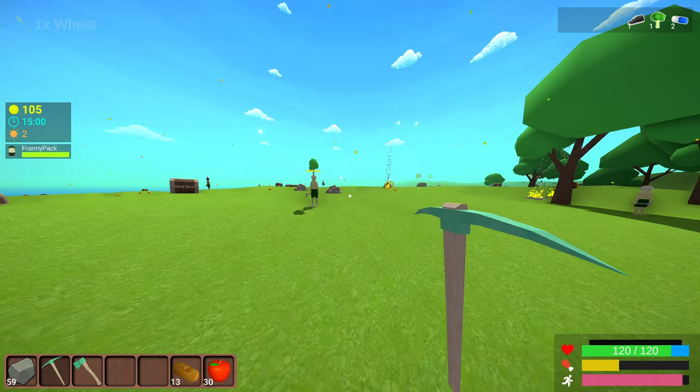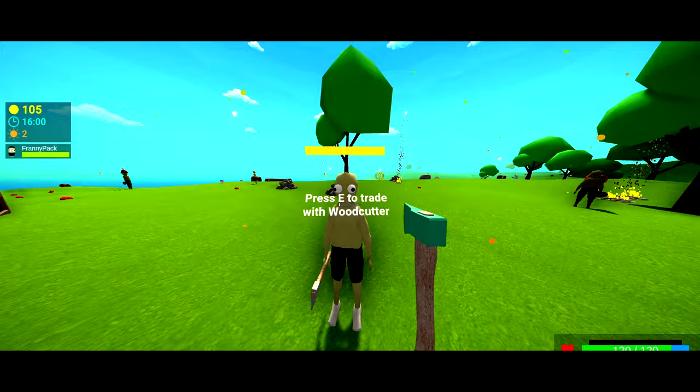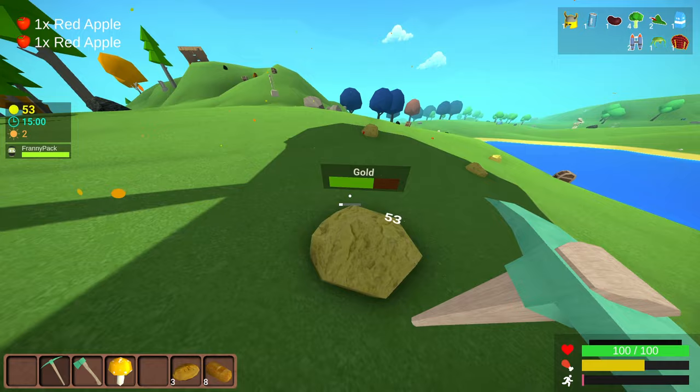Once you get everything you need from the villagers — say, Mr. Woodcutter, thank you for the axe — you can kill them for extra loot. They gave us a lot of gold and some iron bars, and now we can start pushing for the end game.